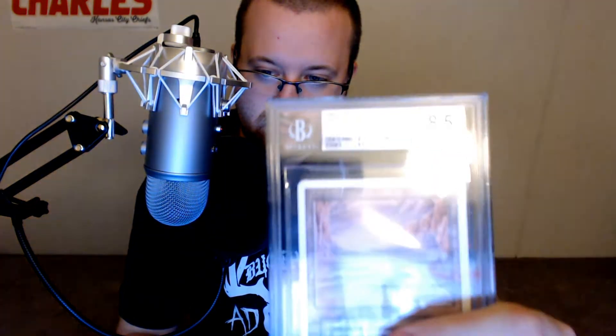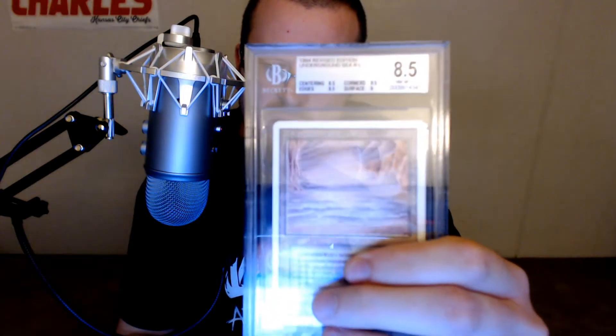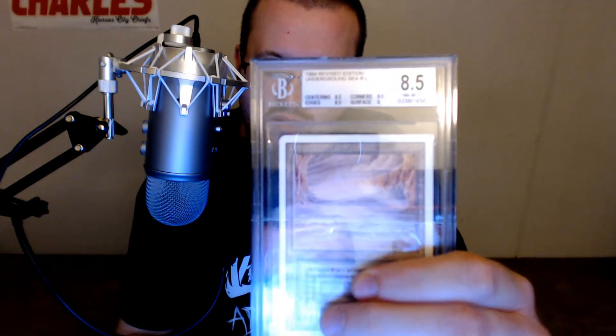I have another 1994 Revised Edition Underground Sea. This one is graded 8.5 — still the same silver label, just a little lower grades on some of the subgrades. This one has 8.5 centering, 9.5 corners, 8.5 edges, and 9 surface.